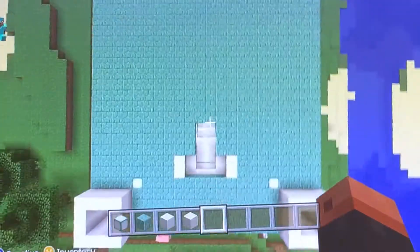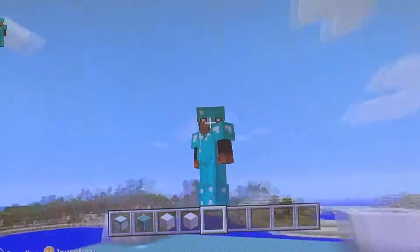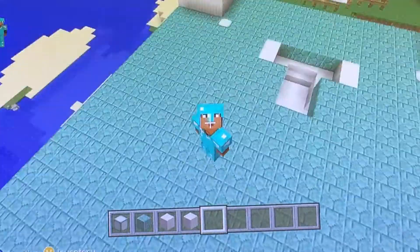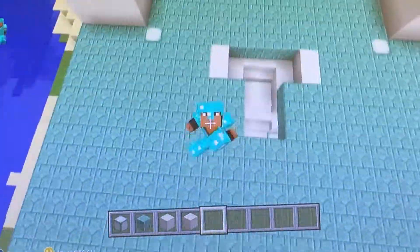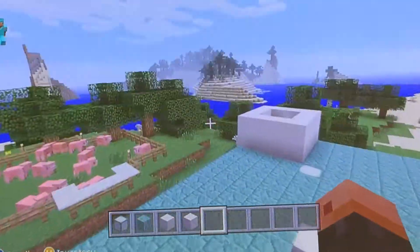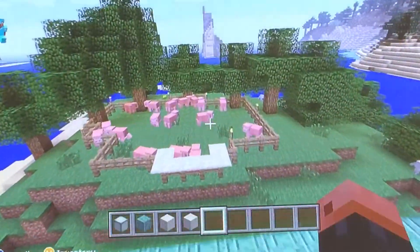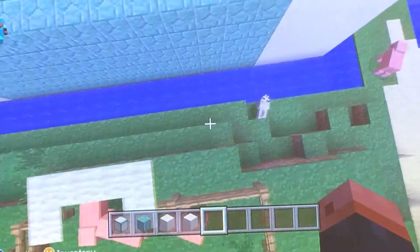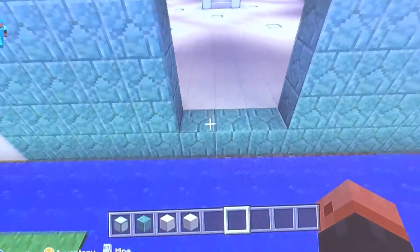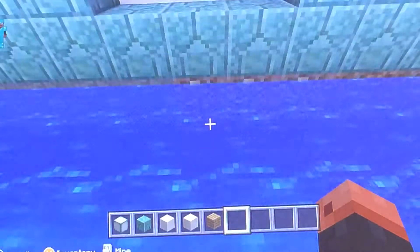Hello everybody, it's Crazy Assault here back to the series, and today we are playing Minecraft. This is our castle empire thing. As you can see, we have the stairs right here, the watchtowers, a pig farm, and we've got the moat around it which is awesome. So I am now going to get oak wood and this is going to be the door.